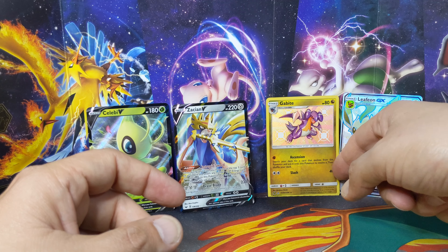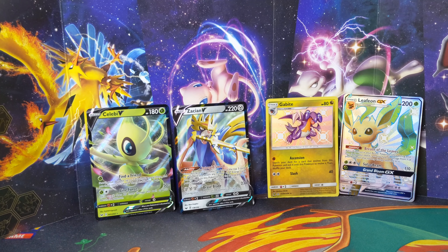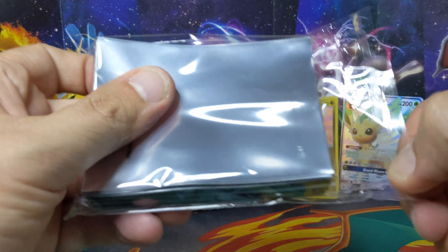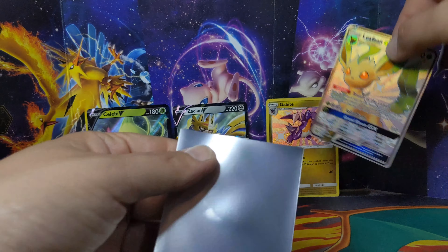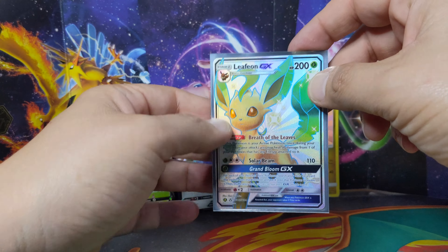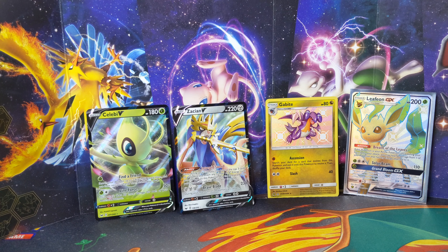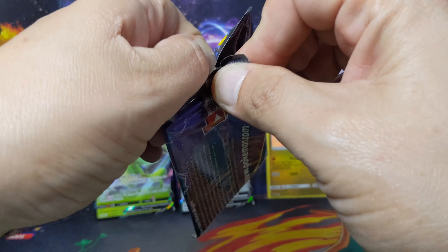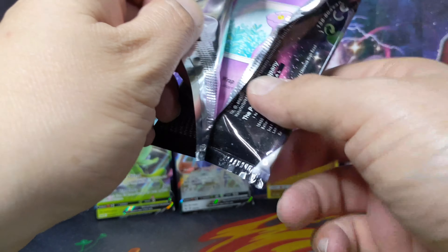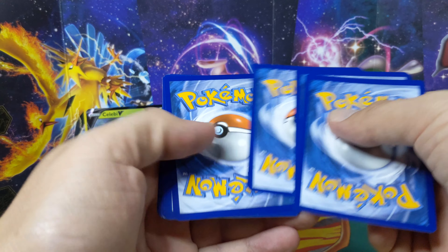Where are my sleeves? Oh man! Just in case - we did it, we did it guys! Oh baby, 200 HP, Solar Beam 110 - nice! I finally pulled it, finally! Awesome possum, I'm very very happy. Psychic energy, Farfetch'd, Graveler, Chansey, Eevee-kins, Paris, Charmander, Slowpoke, Psyduck.